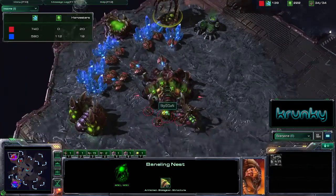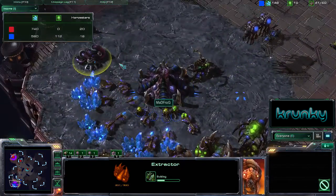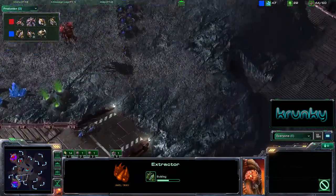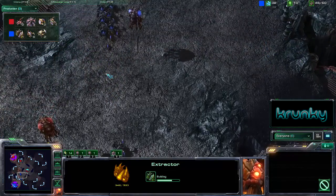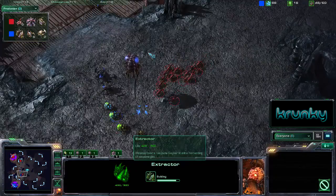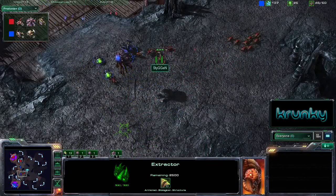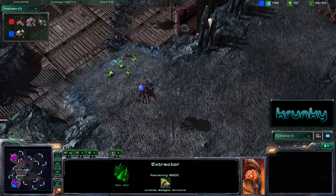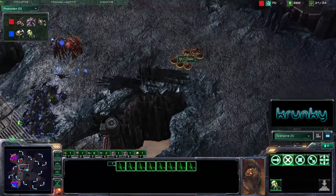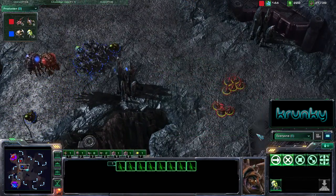Both players only have one extractor up at the moment, although Madfrog is getting another one in. The roaches are taking out quite a few Zerglings and it looks like they're going to completely smash Stiggen's Zergling force. Stiggen has a fair few Zerglings, but there are just too many roaches. Madfrog also has Banelings hanging around as well — it's not looking too good for Stiggen at all.